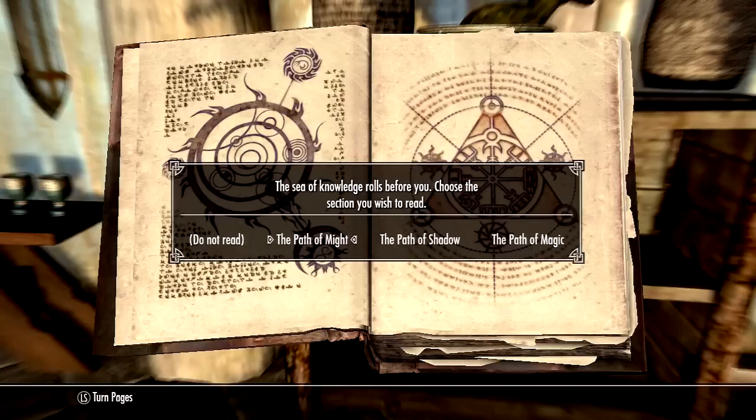Whether you're level 90 or level one, they all go up by five. Same thing with Path of Shadow — that covers things like pickpocket and other stealth skills. Path of Magic is obviously the magic skills like alchemy and everything. All three paths raise their respective skills by five.